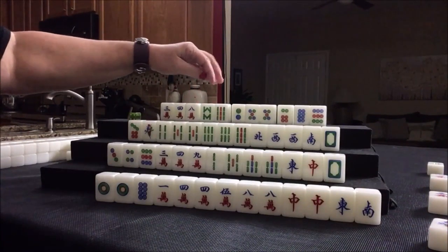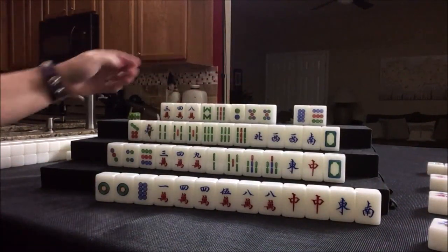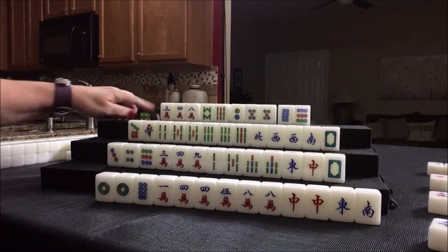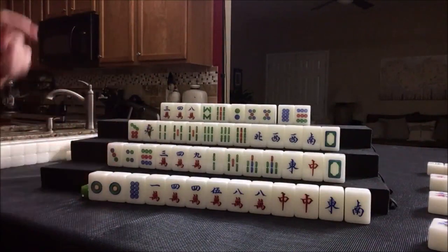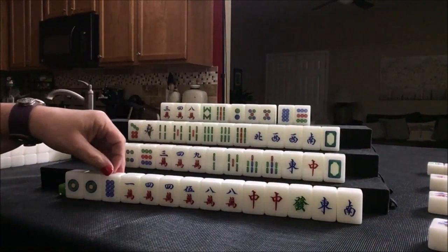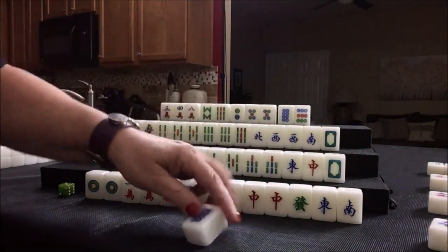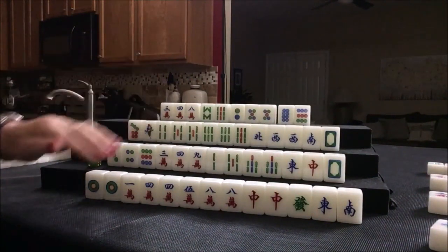This is a bit risky because this is really light. So let's get rid of the six dot because if this falls through, we can go to little numbers or all simples and get rid of the nines. We'll see — it's a risk. So six dot was discarded. Let's draw green dragon. That could help get to a half flush if we pair up. There's already a green dragon out. We could maybe even sacrifice the ones and go for a half flush. Let's discard this eight dot — we don't need to sacrifice that yet. Eight dot — nobody can take it, so we'll draw.